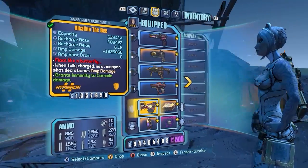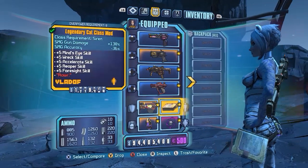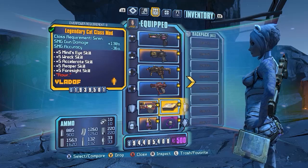And yeah, then we have the B-Shield for the amp damage, the Bouncing Bonnie for Slag, the Bone of the Ancients for cooldown and extra fire damage, and the Legendary Cat for the extra gun damage and a bunch of good skills.